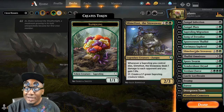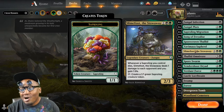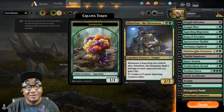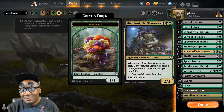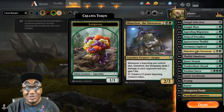Three Slimefoot the Stowaway — the only legendary sapling. I remember when this card was first printed. I love this card — I actually have a Slimefoot the Stowaway commander deck. This is one of my favorites. It's a real childhood thing for me with the saplings. This is like my pet commander. I love myself some Slimefoot.